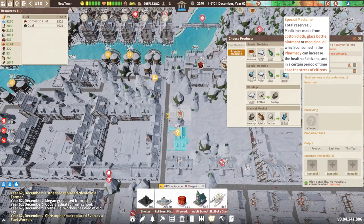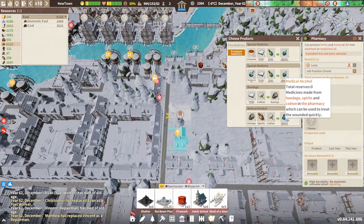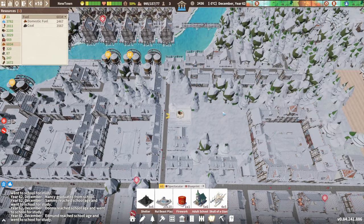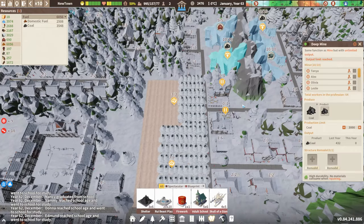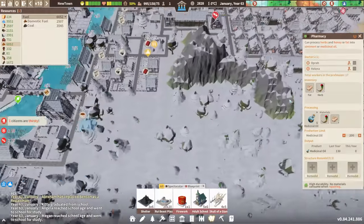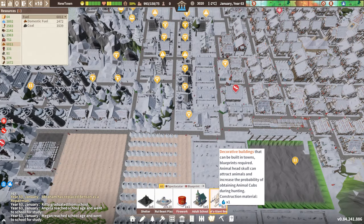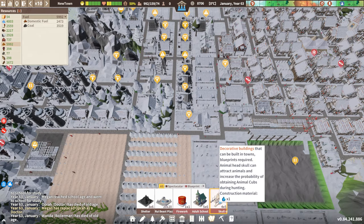We'll put one in down there and one right there. What are you — another pharmacy? Special medicine — we just don't have enough medical oil coming in yet. Let's get a second one. I don't know where all the pharmacies are. A decorative building that can attract animals and increase the probability of obtaining animal cubs during hunting.